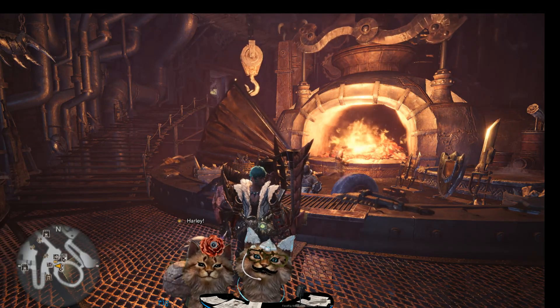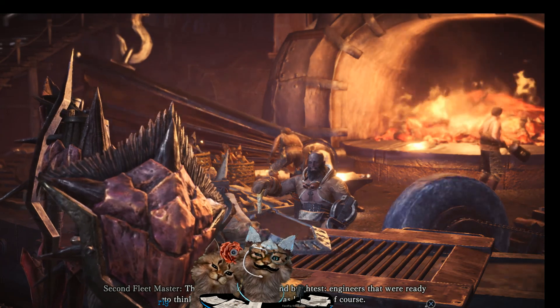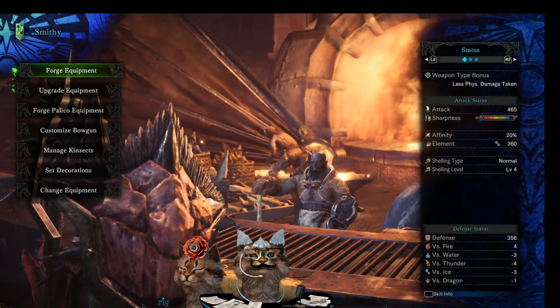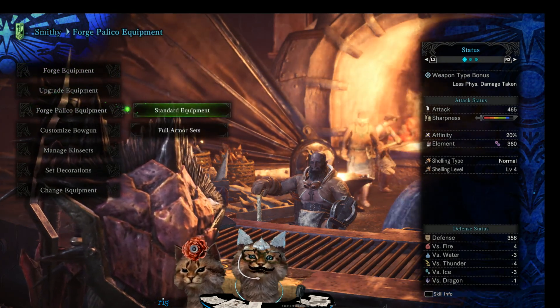We finally got enough tickets — it took us four runs. Sasha is still missing one so we'll have to go back for her. O-dog doesn't like me. Usually the RNG favors her over me, so I'm very amazed this time.